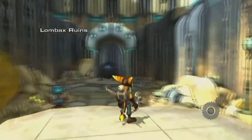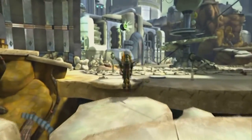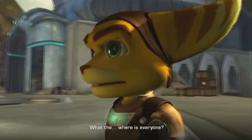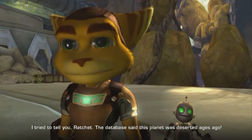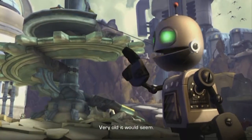It looks like something terrible happened here. Wait a minute — oh, I'm apparently blind. Let's come over to this ship over here. What the? Where is everyone? I tried to tell you, Ratchet. The database said this planet was deserted ages ago. Clank, you see that? It's an old ship. Very old, it would seem.